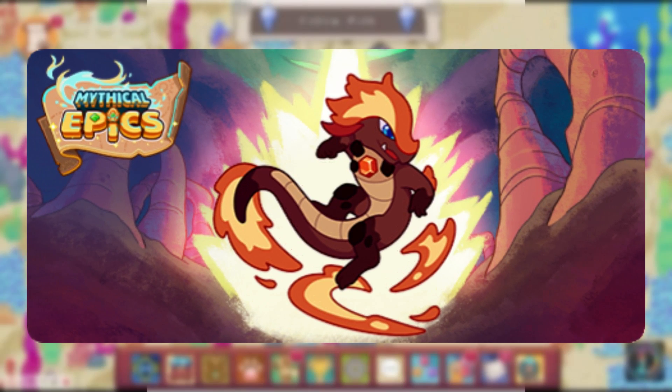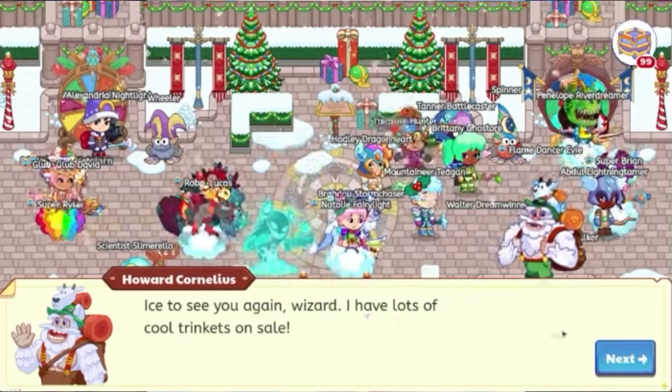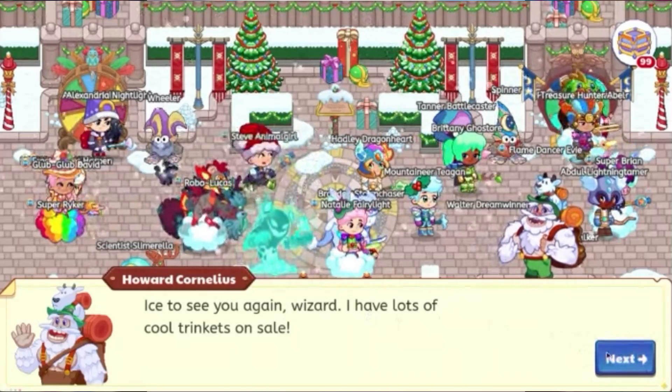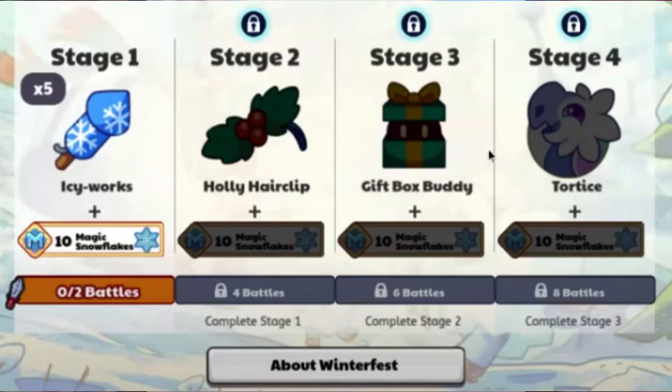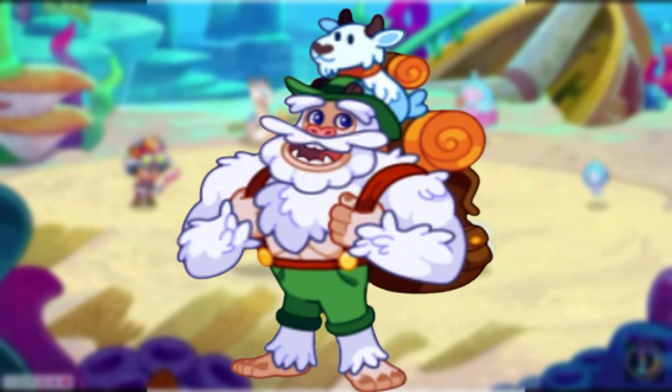The first update was on January 2nd, which was the release of Pirate Isle. On January 9th, the annual Festival Winterfest came out and added the Holly Hair Clip, Gift Box Buddy, Tortice, and Glyshell. Along with this, Howard Cornelius also got a sprite remodel.